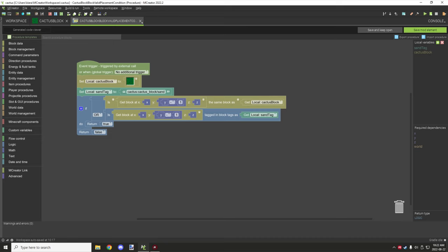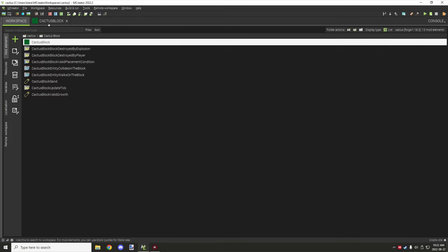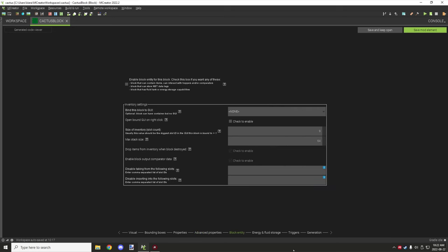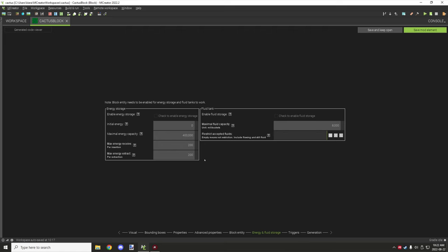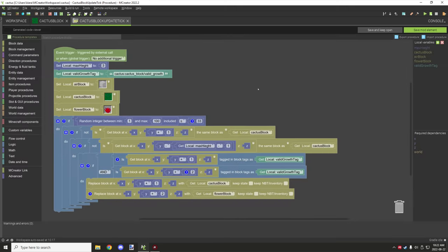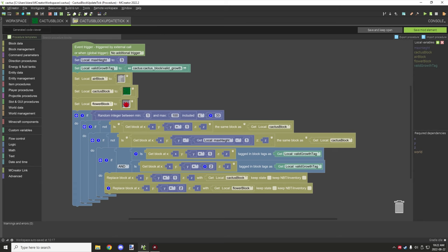For the block triggers, there's nothing for tile entity, fluid, or energy storage. We have about five triggers. The update tick is where growth actually happens. The properties you need to configure at the top are: air block set to a regular air block, cactus set to your cactus block, and flower set to your flower block. If you don't want flowers, you can delete that.